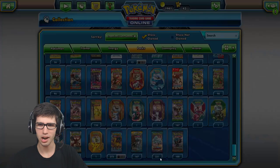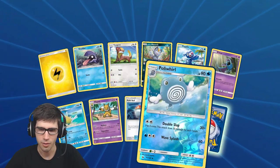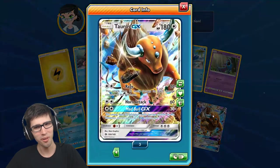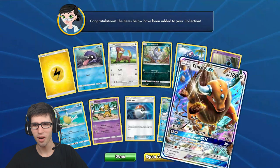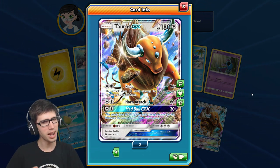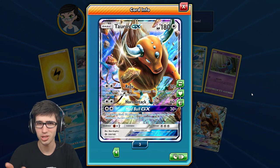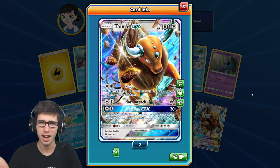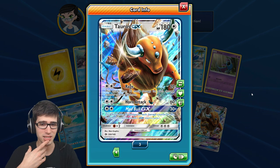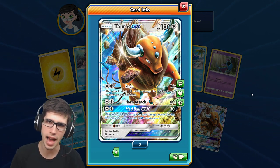Moving on to our final pack - what do we have? We've got a Poliwag - no, Poliwag - and a Tauros GX to finish things off! Not a bad way at all. To wrap things up today: we got the Gumshoes hyper rare, two Decidueye GX's, a Tauros GX, and that one holo rare Dragonite. So that's five pulls out of 20 packs - we're a little bit under ratio there, pretty bad. But at the same time it's like quality over quantity. Let me know in the comment section below what you guys think.